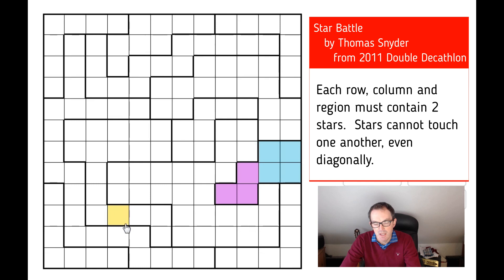In this area here, we can say very confidently there must be one star in the blue area and one star in the purple area. This can lead to some deductions — for example, we can immediately say this square here cannot be a star. If this were a star, we would eliminate the possibility of stars from three cells, and then we'd have to put two stars into the remaining area, which is impossible. For a similar reason, looking at this region, we can deduce that certain squares couldn't be stars, because placing a star there would force two stars into an impossible configuration.